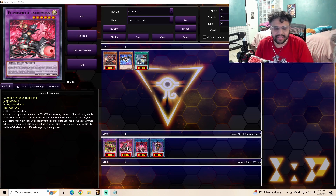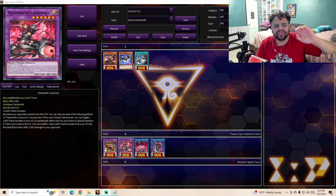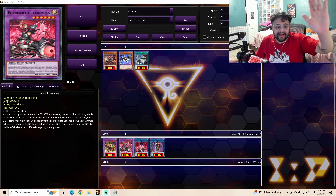Fiendsmith Lacrimosa — again, I apologize if I'm butchering these names — is a Light Fiend Level 6 fusion monster with 2400 attack and 2400 defense. Its materials are two Light Fiend monsters. Monsters your opponent controls lose 600 attack. If this card is fusion summoned, you can target one Light Fiend fusion monster in your graveyard or banishment and either add it to your hand or special summon it. If this card is sent to the graveyard, you can shuffle one other Light monster from your graveyard into the deck or extra deck. It can also inflict 1200 burn damage to your opponent, which is by far the craziest effect in my opinion.